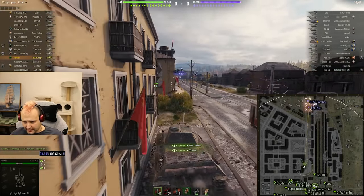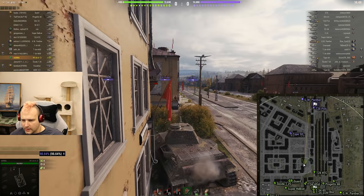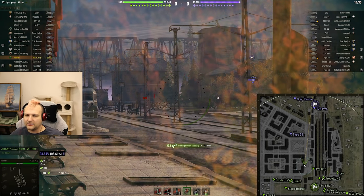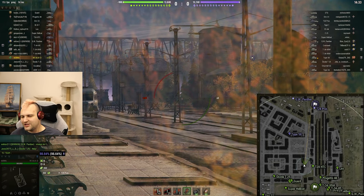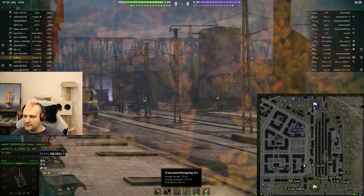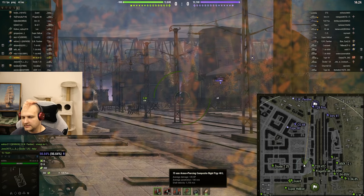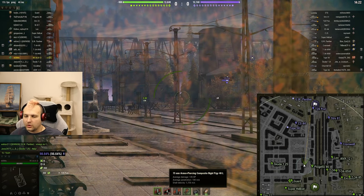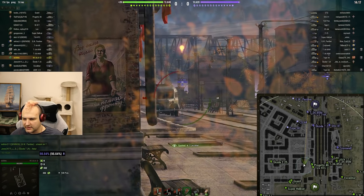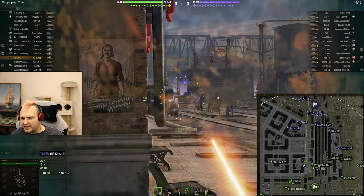Looking at the speed of this vehicle, it is quite insane, although speed comes with a price. Speaking about the gun alpha damage, it's not excellent — 135 alpha damage, 150 millimeters of penetration, and decent shell velocity at 900 meters per second. Gold ammunition has a bit better penetration and a bit better shell velocity as well.